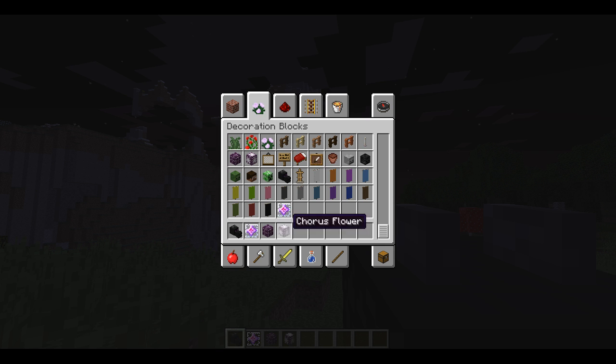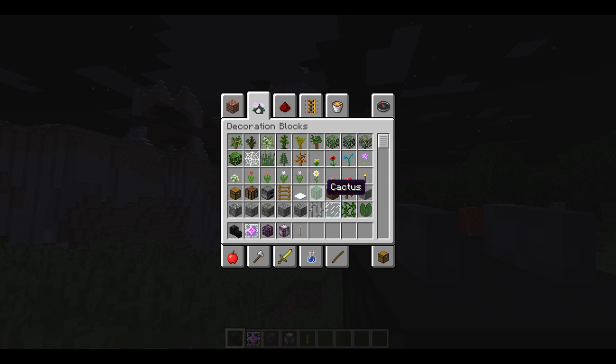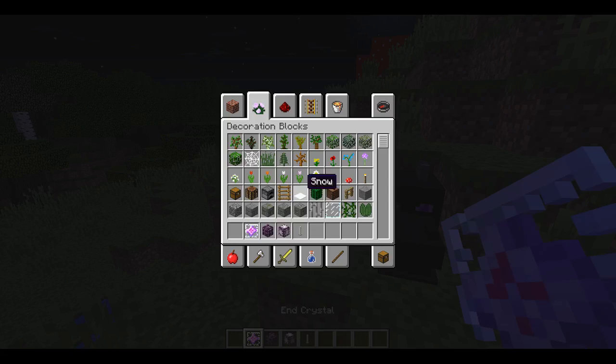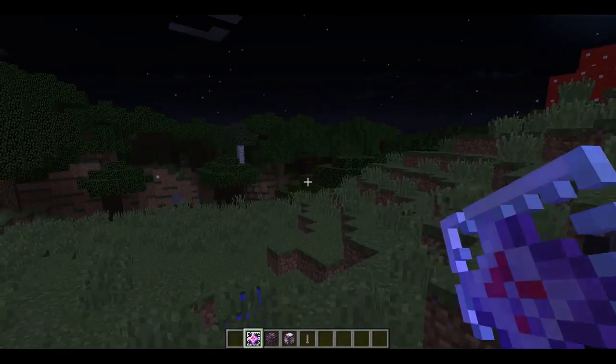I'm just going to grab everything from this section to see what is new. As you can see, we've got a dragon head - an ender dragon head, basically. Then we've got an end crystal. I have no idea what the end crystal does. You can't place it or anything, so that's just out.